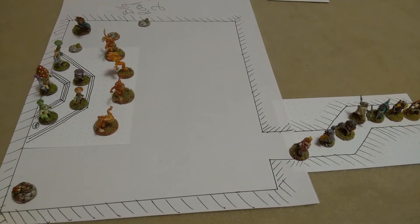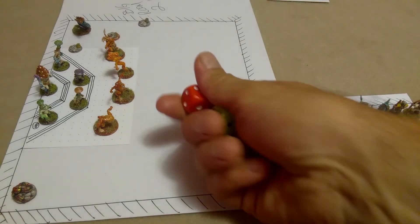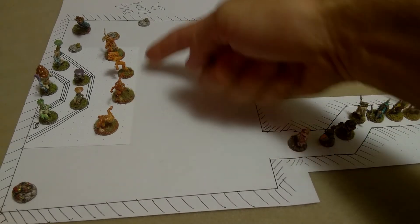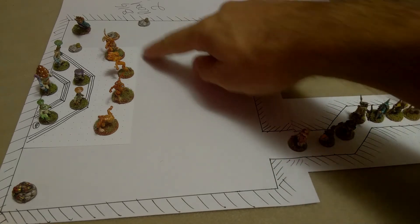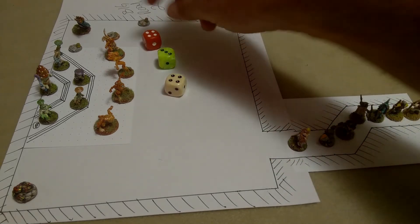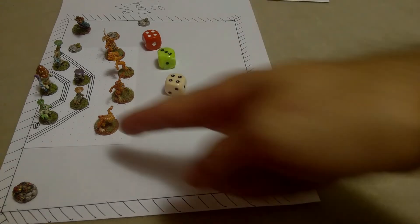We start with initiative, using green die for Team Good and red die for Team Evil. Team Evil gets the jump. Team Evil plays it smart: rolling red, green, white — activating each imp for one action. They all need a four to go. Red and white get to go; the bottom imp does not.